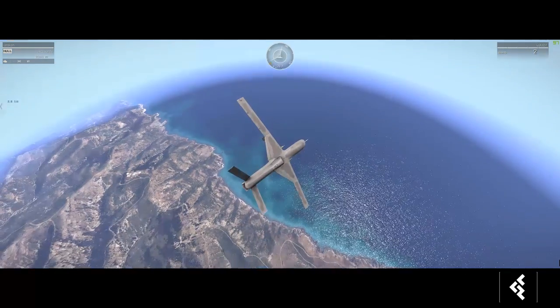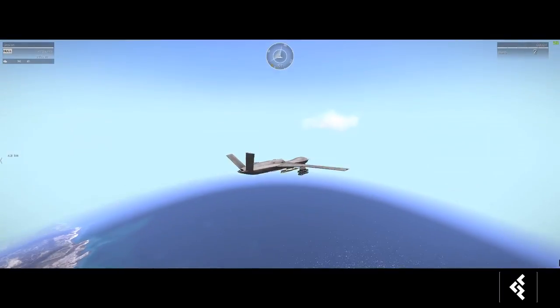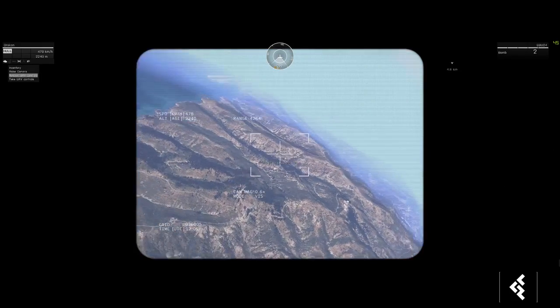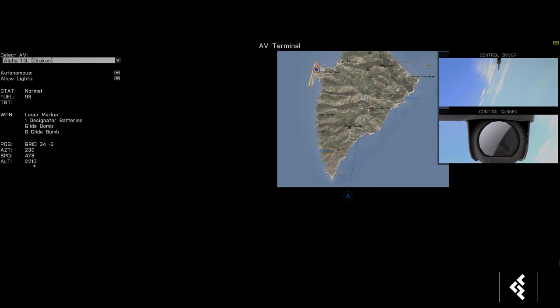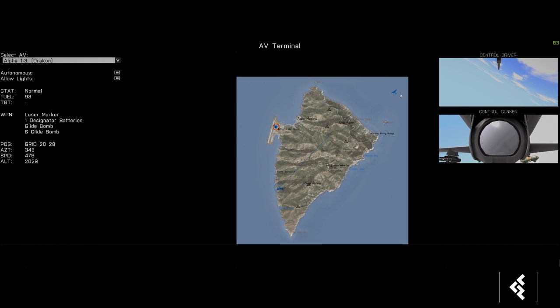You'll notice Arma's UAV system struggles a little, but that's not something we can control — it's just how UAVs work in the engine. It's working towards its assigned altitude and eventually corrects itself. Unfortunately, Arma doesn't use a barometric altimeter, meaning it doesn't base altitude off sea level, which can cause issues when flying drones.